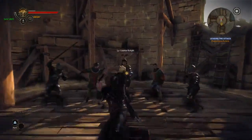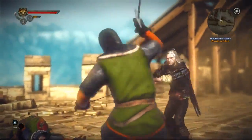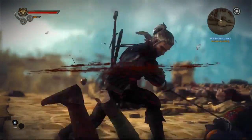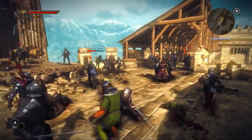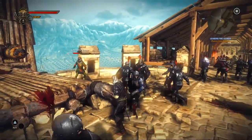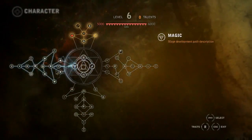You can also unlock brand new skills and abilities, like nice spectacular finishing moves. It's also about how you choose to develop your character that will determine how Geralt fights in the game — development, alchemy, sword and magic.